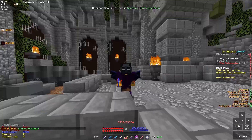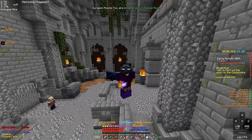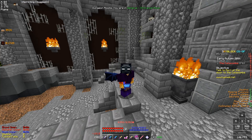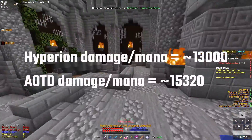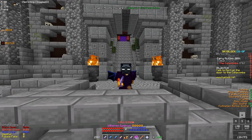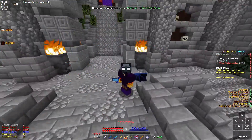Now let's look at the mana cost. Both weapons are Ultimate Wise 5, and I'm going to be using my Ender Dragon pet, which is the best pet for right-click mage. The Hyperion costs 150 mana, but the AOTD costs only 50 mana. So in reality, the effective mana usage to damage output is actually completely identical with these two weapons — which is crazy to think about. If you use Hyperion one time, using the same amount of mana with the AOTD you'll do the same damage.